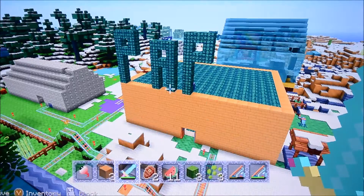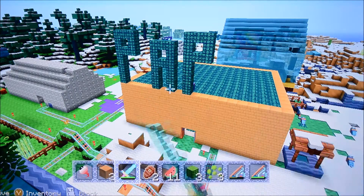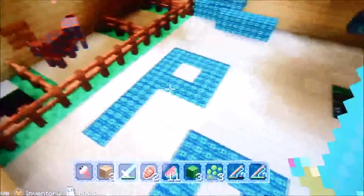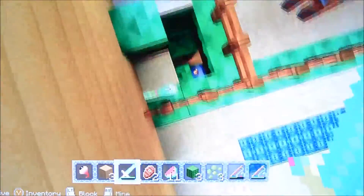Over here is the Pick-a-Pet pet shop, from Stampy Longhead's lovely world. I gave it a different design — I just used the same name. So here's a chance to show all the different creatures in this texture pack: these are the ocelots, these are the pigs, chickens, sheep — which look very happy indeed — and these are cats.